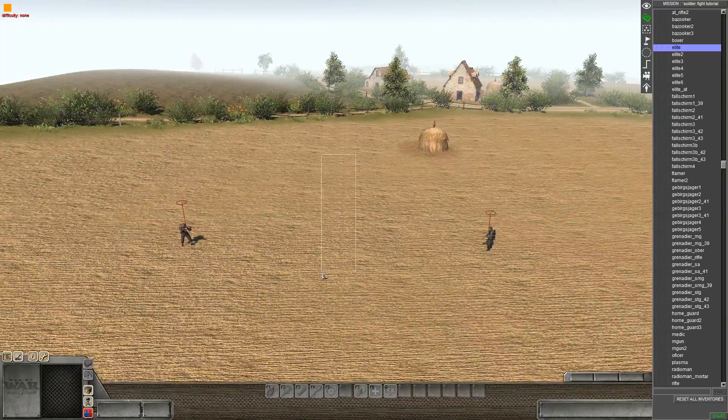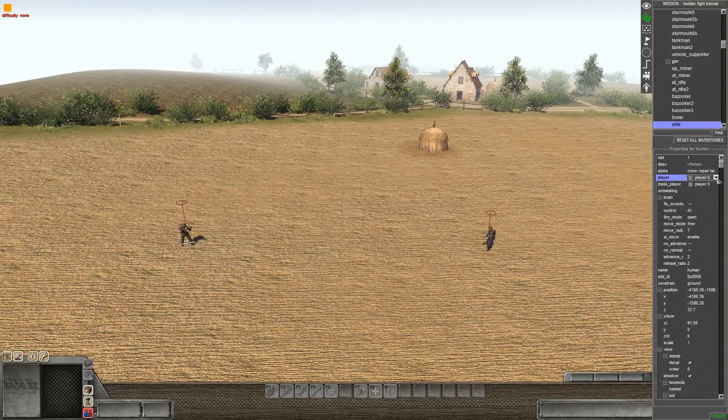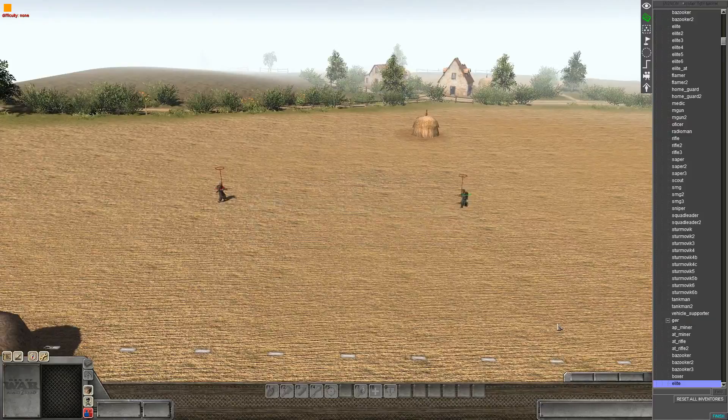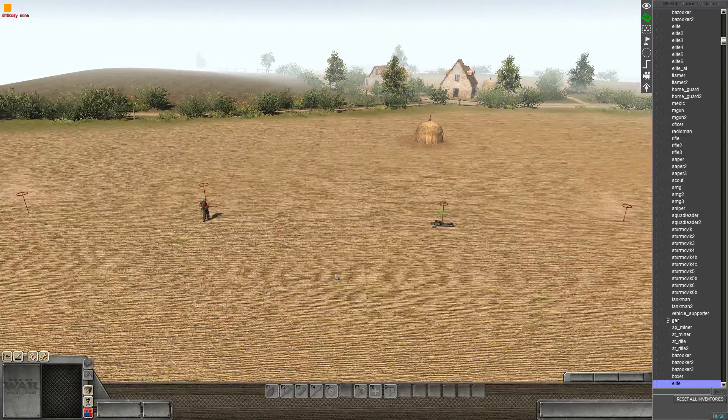Anyway, back to the soldiers. What we need to do to make them fight is change their player assignment. So the British soldier is currently Player 0 — change him to Player 1. The German soldier we want to make Player 2. I generally don't use Player 0 at all; you could do Player 0 vs Player 1 but I've had it bug out where they don't fight. Practically all the time, Player 1 vs Player 2 will fight each other reliably.